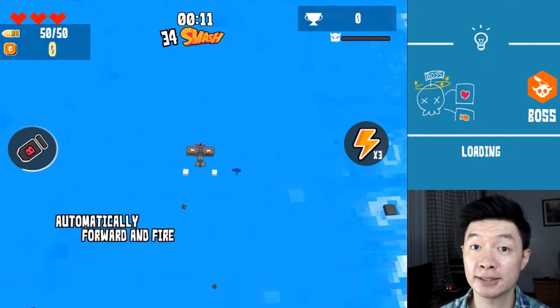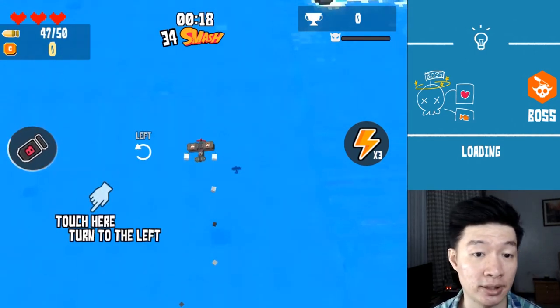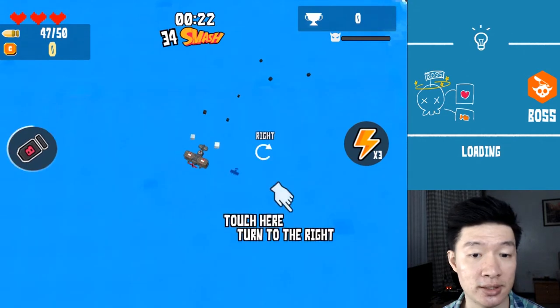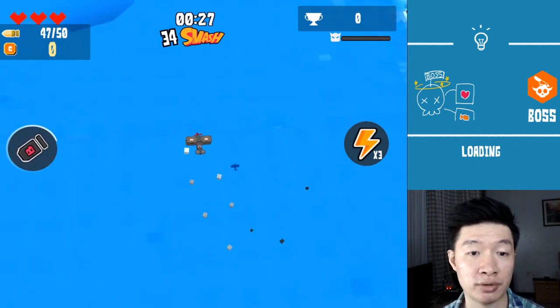Welcome back with Max. This is gameplay for Aerosmash and we are going to have a look at this classic plane game today. Let's get started — this is the tutorial. Touch here to turn to the left, touch here to turn to the right, so we have to steer the plane between left and right direction.